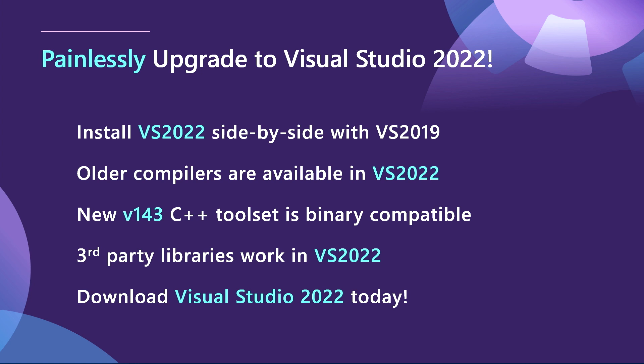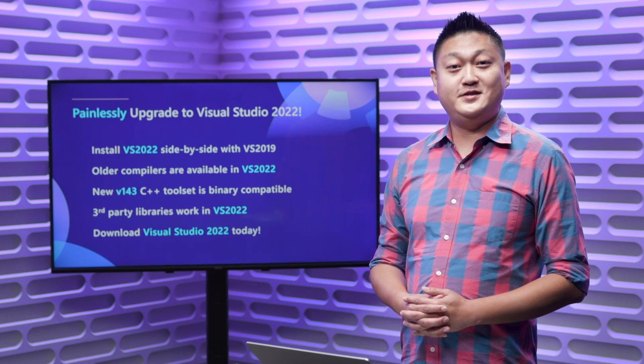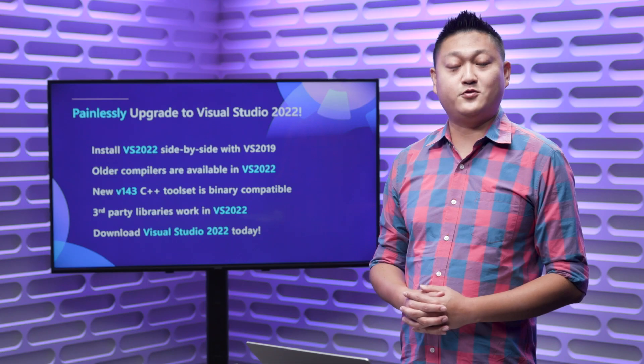When you load your projects, you'll be prompted to upgrade, but you don't have to. You can still use the old compilers and older toolsets and it will still work — you can enjoy the IDE experience in Visual Studio 2022 that way. Third-party libraries will also work. Don't have a package manager? Try vcpkg. Download Visual Studio 2022 today and try out all the new and exciting features we have in store for you.